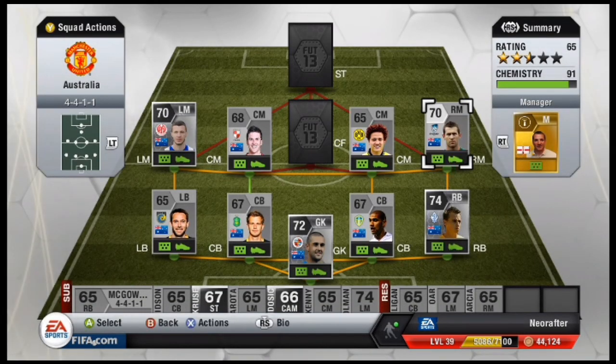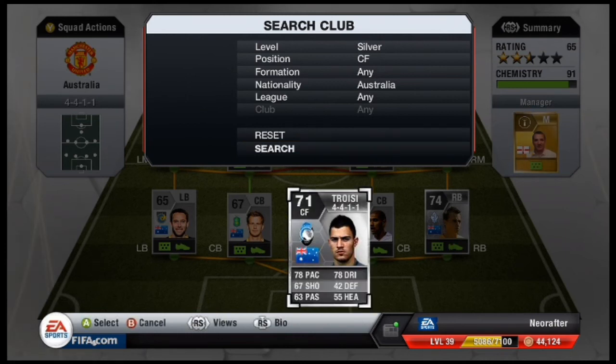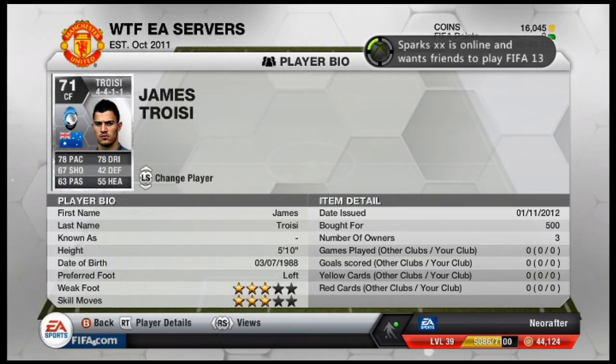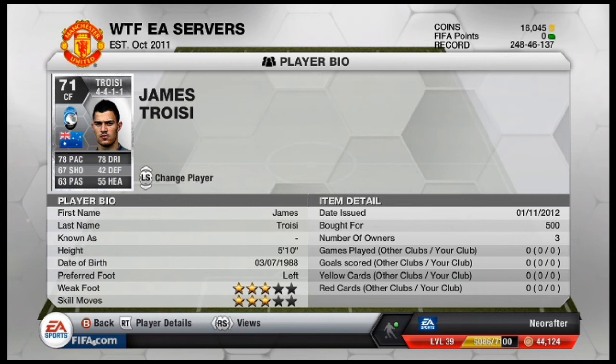Over in right mid went for Brett Emerton. He cost me about 800 coins and he plays for Sydney FC — I got him on the cheap, he normally goes for a bit more on the market. In the centre forward position went for James Troisi, who plays for Atalanta in the Serie A, and he goes for 500 coins. He's got some good pace and dribbling stats that make him fit into that central forward position quite well.